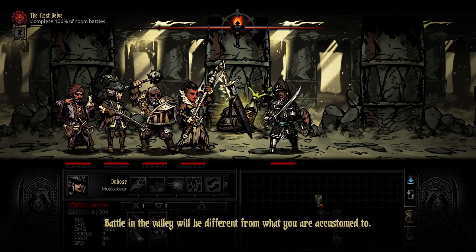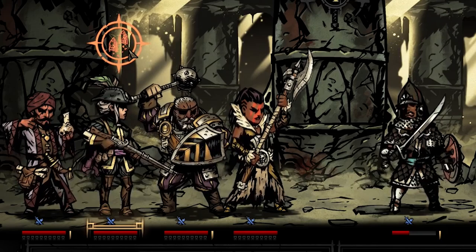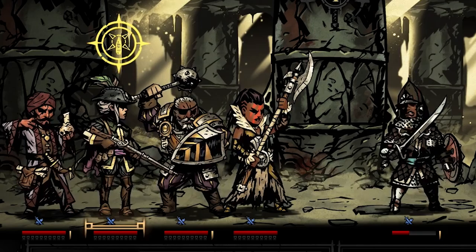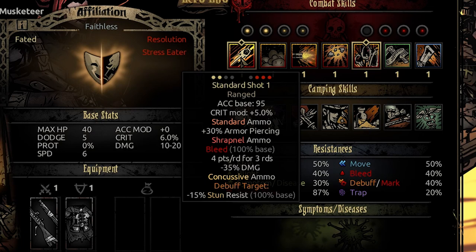The second you load into a dungeon you'll see the different ammo icons over her head: the orange standard ammo, which is generally high damage and armor piercing; the red shrapnel ammunition, which tends to have bleed effects; and the yellow concussive shot, which tends to have debuff and stun effects. Once you understand the ammo system you'll be less intimidated by the amount of information on each ability. Standard Shot is her primary ranged attack, usable in rank three or four, targeting enemies in ranks two, three, or four — accuracy base 95, 5 crit modifier. With standard ammo it has 30 armor piercing; with shrapnel it bleeds for 4 over 3 and has slightly less damage; with concussive ammo it debuffs the target for stun resist.